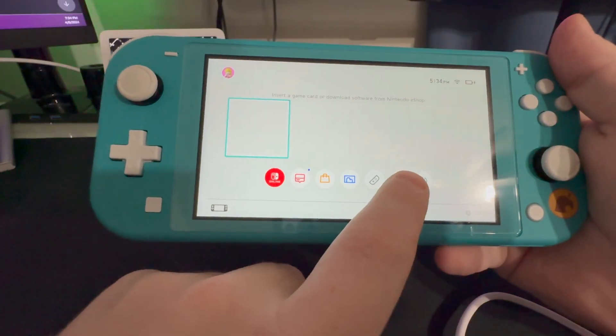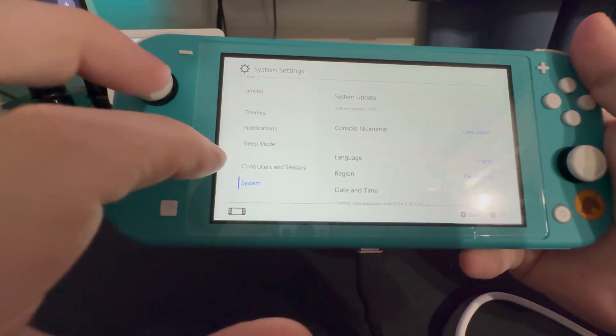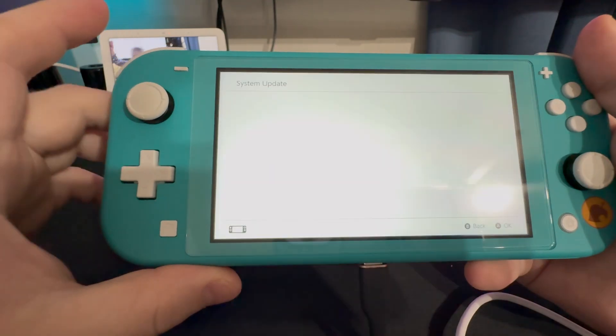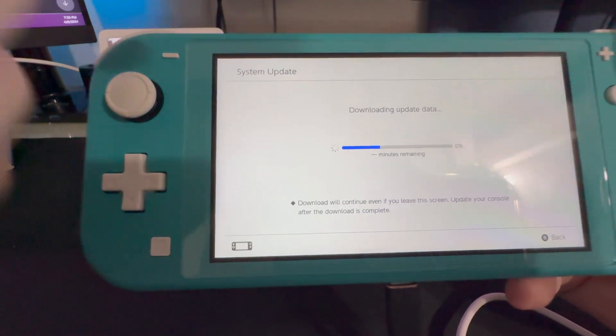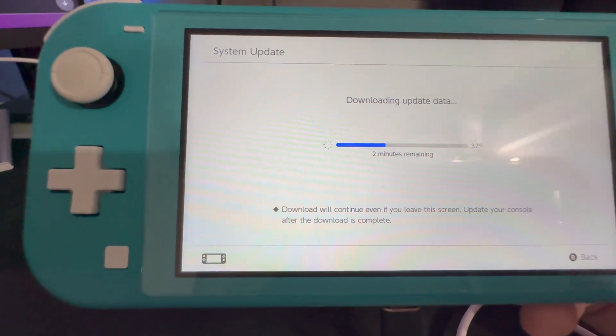Here we are on the main screen. Let's go over to Settings and go down to System. The stock is on 17.0.1. We're going to go ahead and do System Update. Just make sure you have it on charge as well so it doesn't die during the update and end up breaking something. We'll come back once it's done.